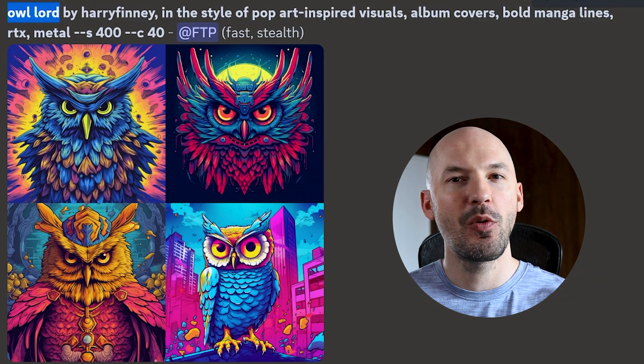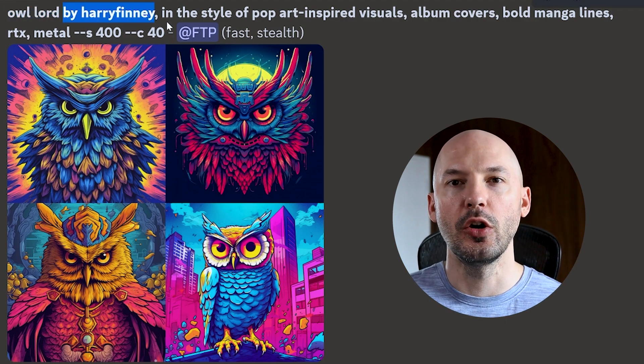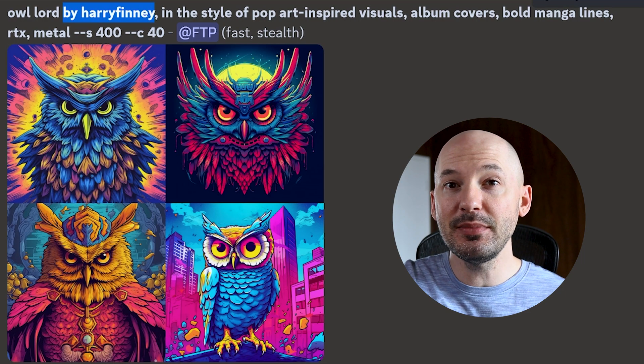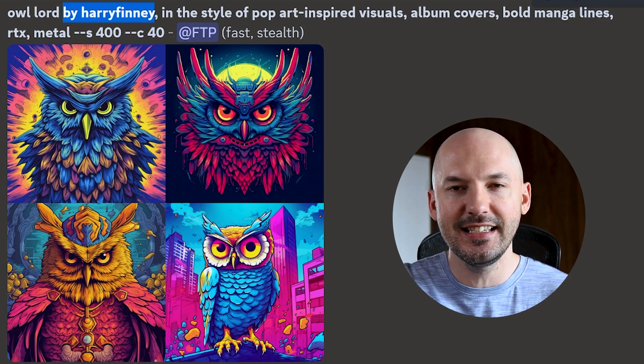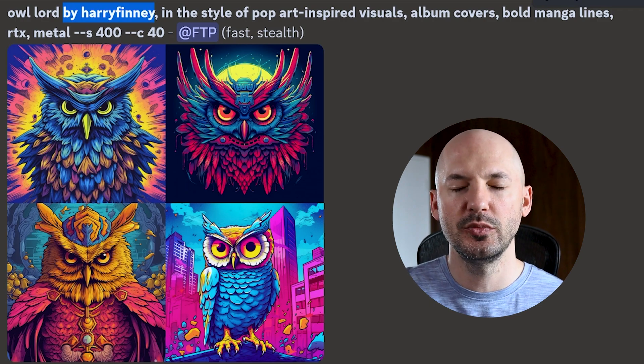The subject here doesn't really matter — I went with Owl Lord — but here's part of the prompt that you came looking for. You're gonna go with Harry Finney. Now, I have to clarify that Harry Finney, as far as I know, isn't a real artist, but MidJourney will do this funny thing sometimes when you use the Describe feature. MidJourney will write prompts for you, and if it includes a real artist, it will add a hyperlink to their name so you can see their art. But sometimes it will include a name that doesn't have a hyperlink, which means the artist doesn't technically exist, but MidJourney still generates differently when using that name. So just keep that in mind.